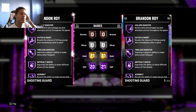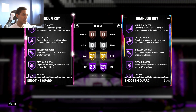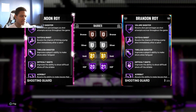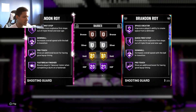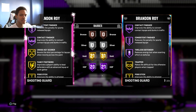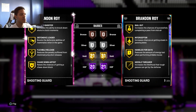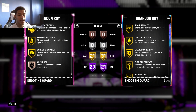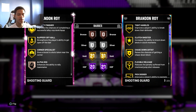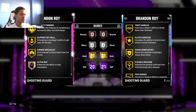The Pink Diamond Brandon Roy has 20 Hall of Fame badges versus the Opal's 21, so only one less Hall of Fame badge, though the Opal has 10 more gold badges. His key badges include volume shooter, catch and shoot, tireless shooter, difficult shots, range extender, quick draw, green machine, clamps, dead eye, space creator, quick first step, pogo stick, giant slayer, intimidator, interceptor, stop and go, tight handles, clutch shooter, defensive leader, flexible release, chase down artist, hot zone hunter, pick dodger, and corner specialist. Definitely recommend picking up Brandon Roy if you want a shooting guard under 100k.